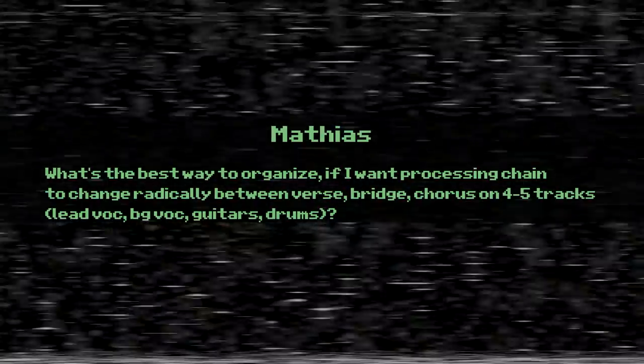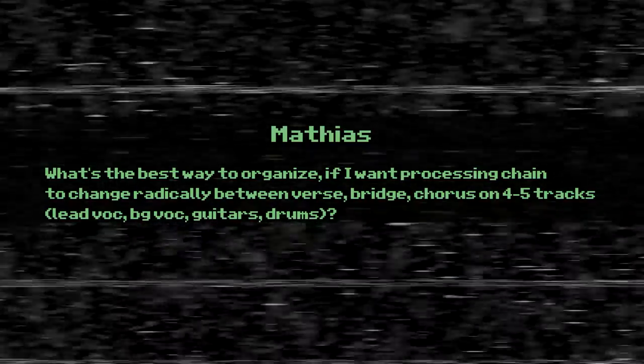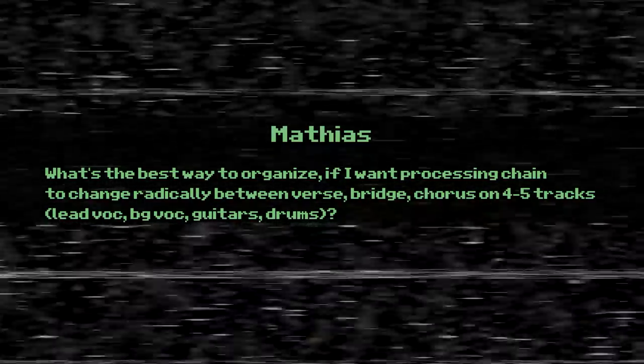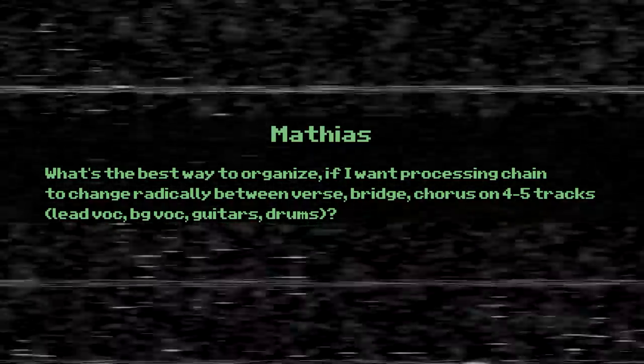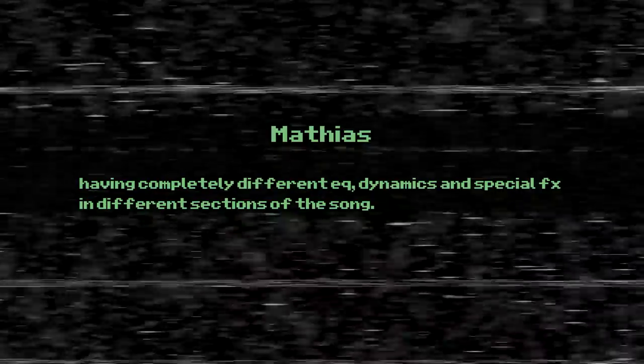The next question comes from Matthias. What's the best way to organize if you want a processing chain to change radically between verse, bridge, and chorus on five or six tracks like lead vocal, background vocals, guitars, and drums — having completely different EQ, dynamics, and special effects in different sections of the song? Automating effects on the same tracks seems complicated, and separate tracks for each section is cumbersome to work with. The way I look at it, either way you approach it, it's not really a big issue.